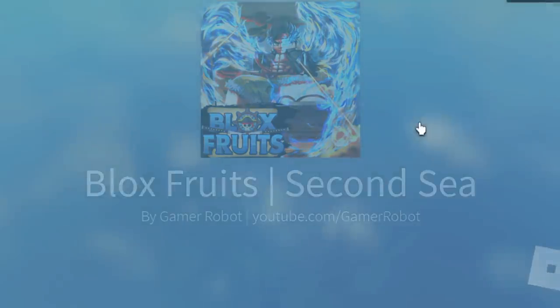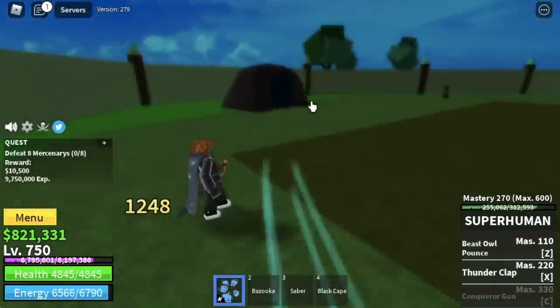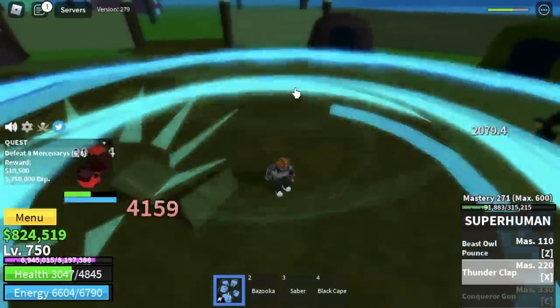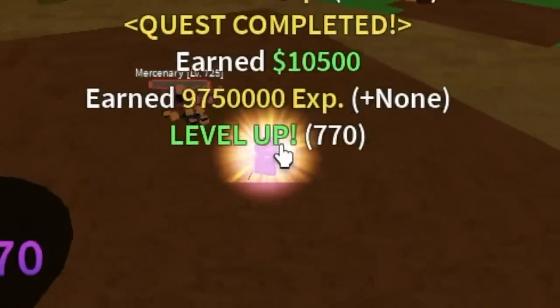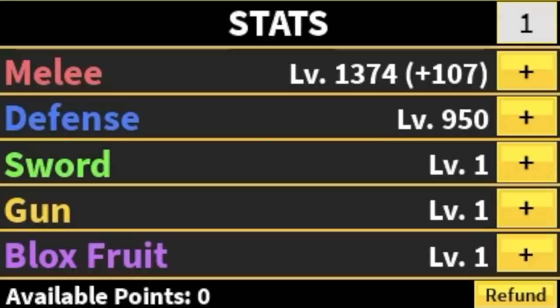So at level 750, back to the 2nd sea. We're gonna start with the mercenaries. You're gonna lure 3 at a time. Turn on your observation haki, use your skills, and boom. Your target level here is level 775. And yes guys, we are going to skip the diamond quest. Stat check: Melee 1374, Defense 950.